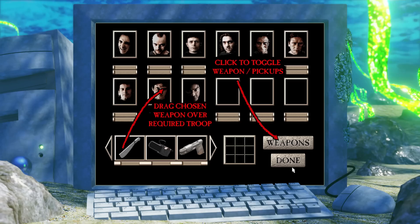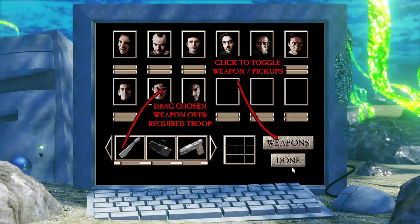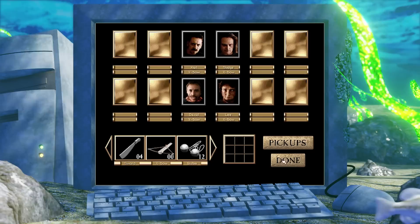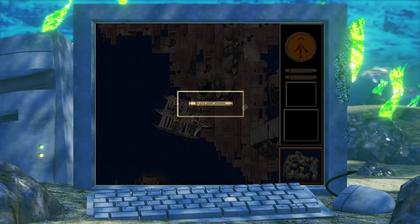This leads to our first mission briefing screen, showing an overhead shot of the level with a voiceover from the Warchief telling us what to accomplish. In this first level, called 'First Blood,' we are basically attacking a random Atoll and destroying the jetty in the middle where the main enemy force is held. Next we encounter the resource management screen, where we can allocate weapons and pickups to our small band of warriors. For this first mission, I gave each of my soldiers a crossbow and continued on to the first level.